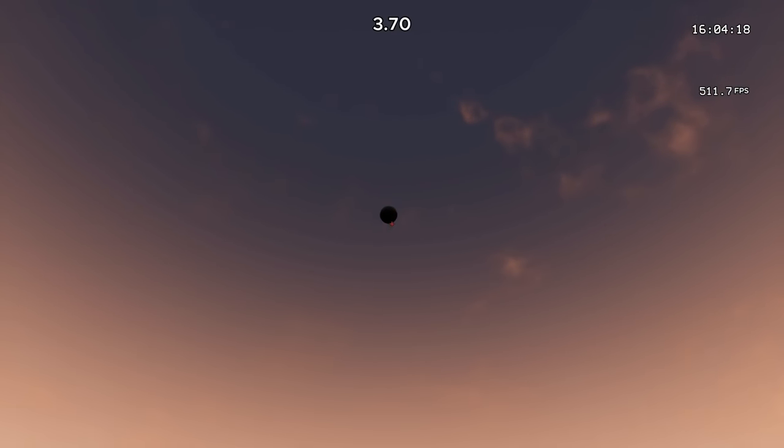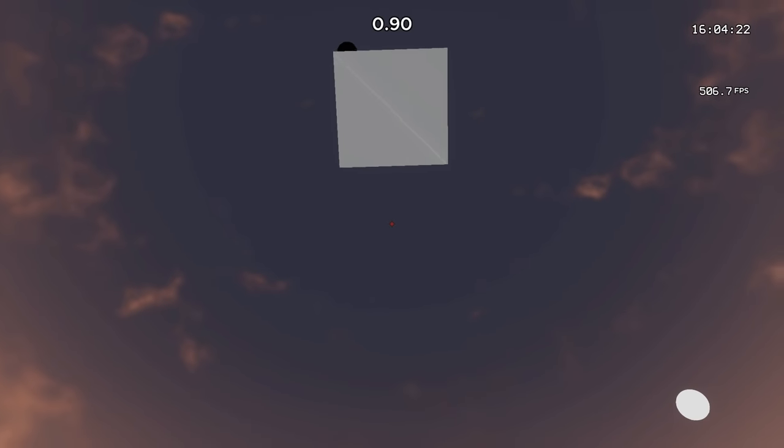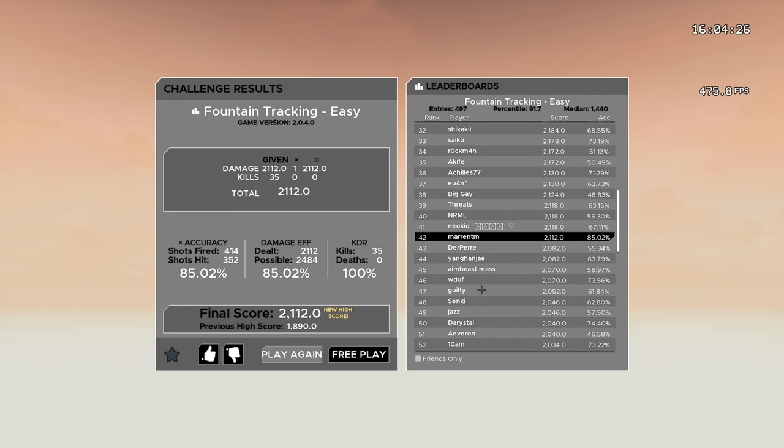On Fountain Tracking Easy, you should not play on 103 Overwatch FOV, but rather on 80. From personal experience, 80 is much more realistic and gives way more effective practice.